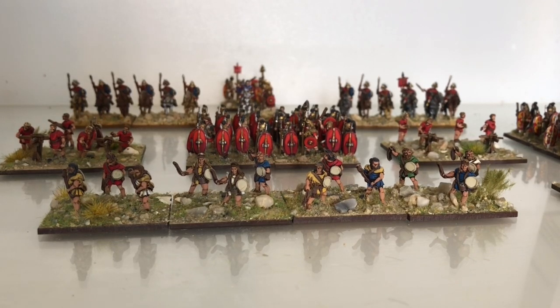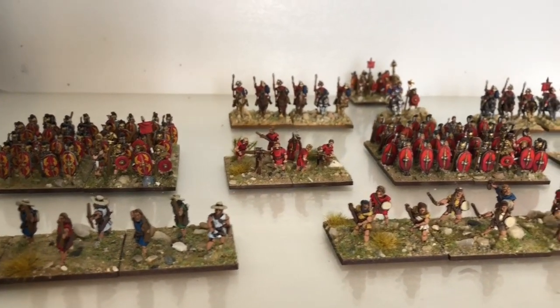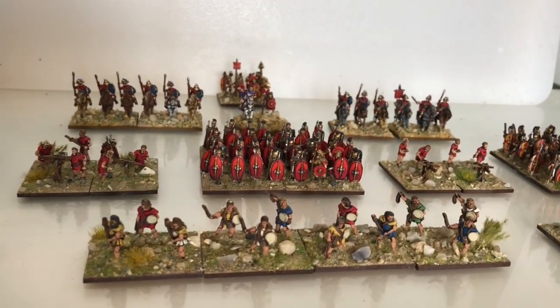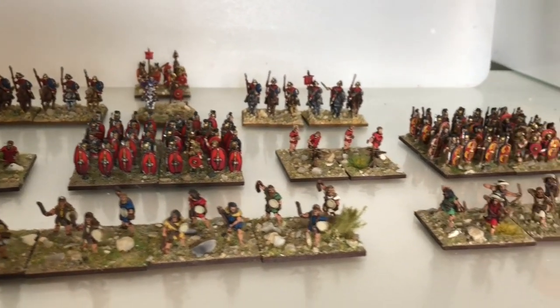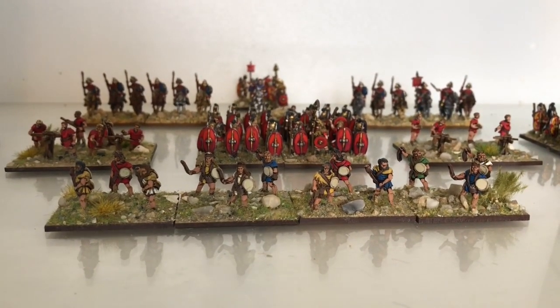If you've been watching my videos for a while you'll have seen this army already, except for that new unit. It's coming together quite nicely. I would like another three cohorts, maybe another four artillery pieces, and certainly another unit of cavalry. I might contact Forged in Battle and see if they'll do me a Caesarean Roman army but swap out the skirmishers and give me legionaries instead.